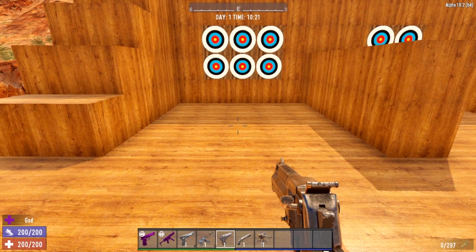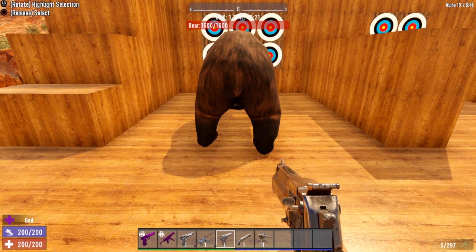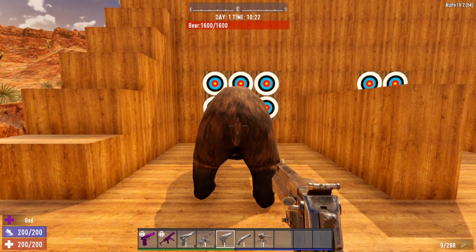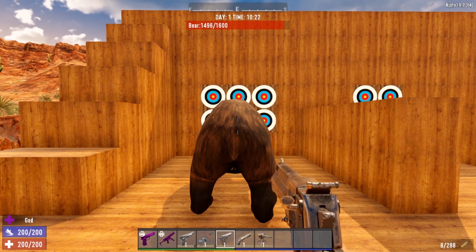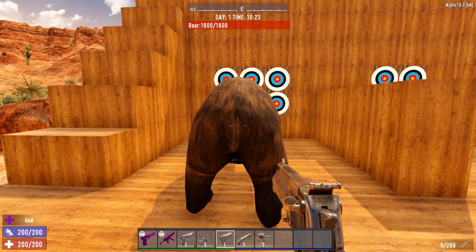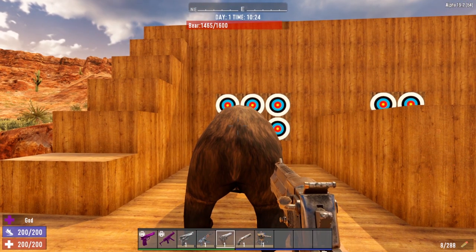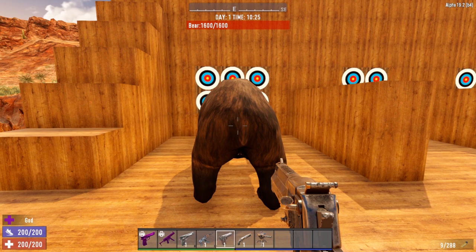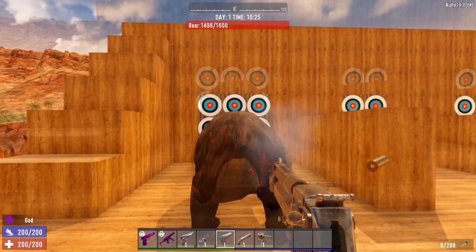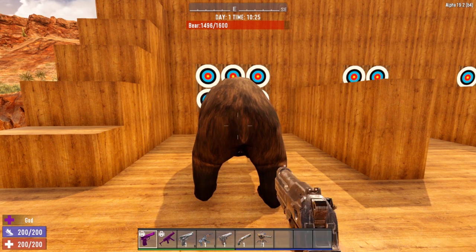Let's test this out with the 44 magnum rounds. We've got our desert vulture — let's bring in a bear and test it with the bear first. Regular magnum rounds did 104 damage to the bear. Next up is the hollow point — it did 135, so it did deal more damage to the bear, which you would expect. And now let's try the AP round — once again it does 104 damage. With a non-armored target, that's what you would expect.